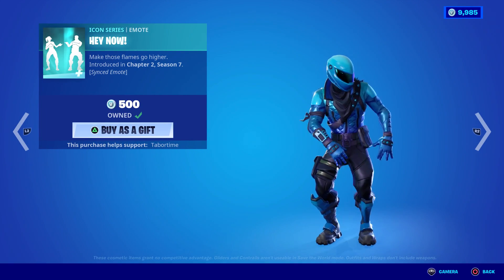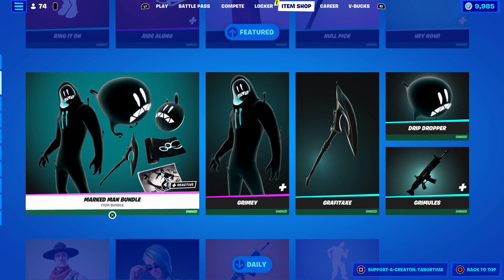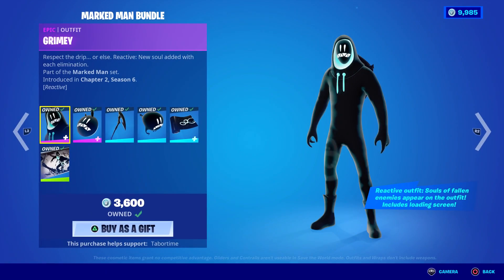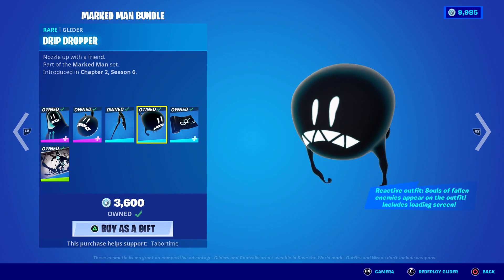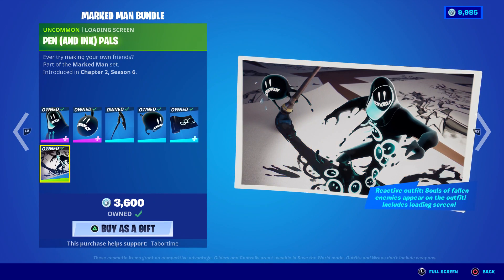The Marked Man bundle — I really enjoy this one. He's like the Shang Tsung of skins. Every time you get an elimination, you steal their soul and it appears on your skin. The back bling is like a Chomp from Mario Brothers. The pickaxe is the only thing not reactive, other than the glider. The wrap does the same thing — every time you get an elimination it steals the soul and makes it appear in the weapon.